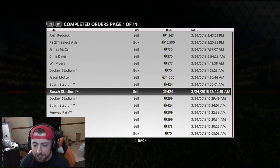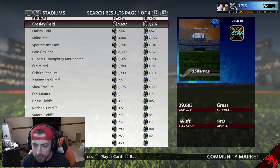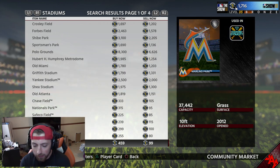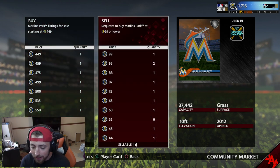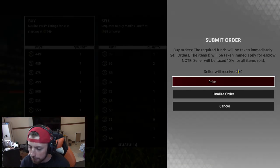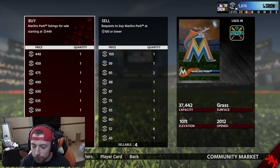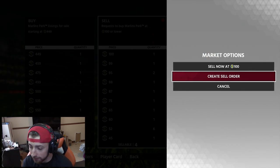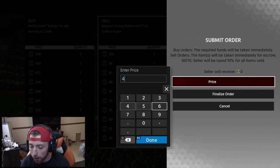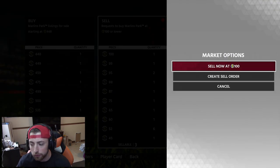Another one you can do is stadiums. So you're searching for ones like right here - Marlins Park. You can buy it now for $459 or sell it now for $99. What I would do is create a buy order. I want it for 100 stubs. Finalize order. So as you see there, I am the top sell now order for Marlins Park. And let's say I get Marlins Park and I want to sell them - I go create sell order and sell them for one cheaper than the buy now, so $448. Finalize order. That means I will be making 303 stubs per transaction.